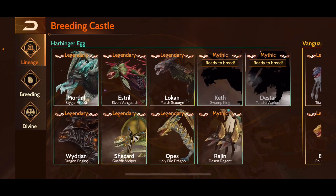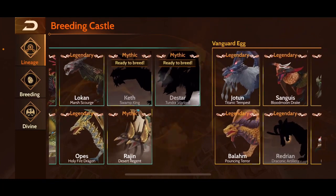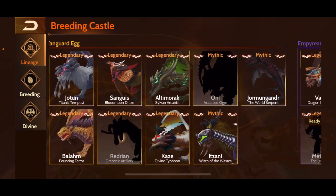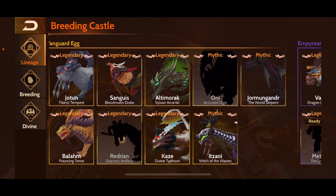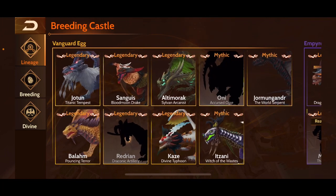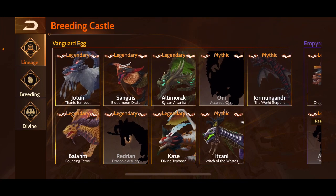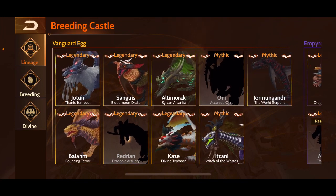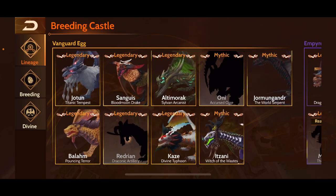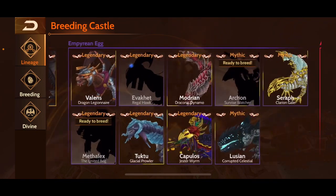Then into harbinger — Loken was okay, Estro was okay, none of these really stood out as amazing but I thought Mortal was a pretty cool design. I didn't get Keth or Death Star. Vanguard was pretty cool because of Sanguis and Itsani — pretty great dragons — but unfortunately when I bred them I was progressing through the tiers fast and had very good divine dragons, so I didn't really need them.